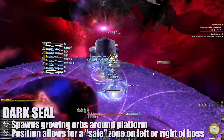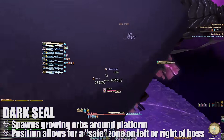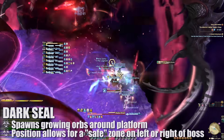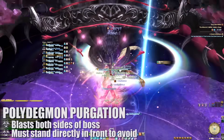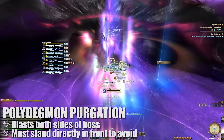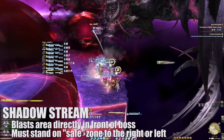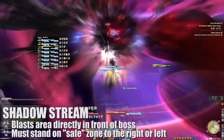Next up, Dark Seal will cause growing orbs to spawn around the platform in one of two possible patterns. Depending on the orientation of these orbs, safe zones will form directly in front of the boss and either to the direct left or right of the center, right in front of Hades' face. Hades will then cast Polydemon's Purgation or Shadow Stream. Purgation will deal damage to the entire platform except for one strip directly in front of him — players will need to move directly in front of the boss. Shadow Stream will blast the platform directly in front of the boss — players will need to move to either the left or right side, whichever side has more room available based on the growing orbs.